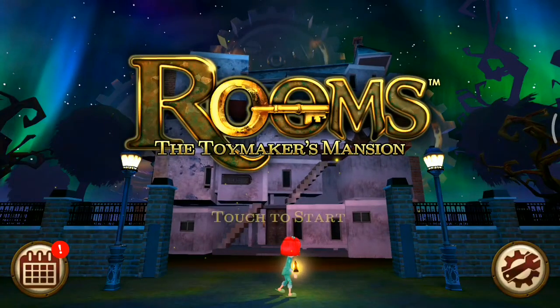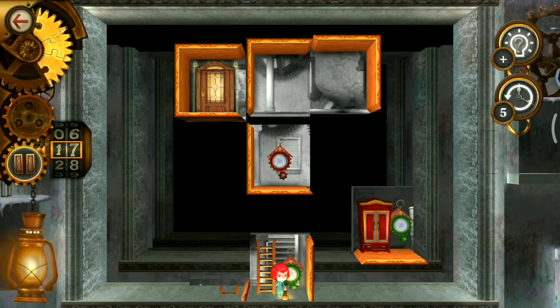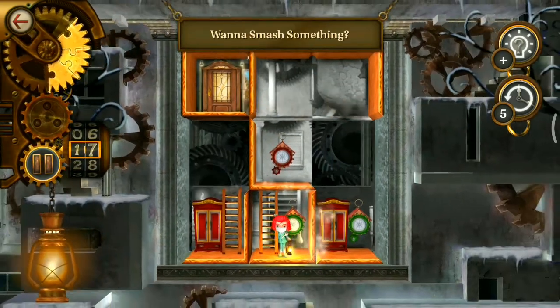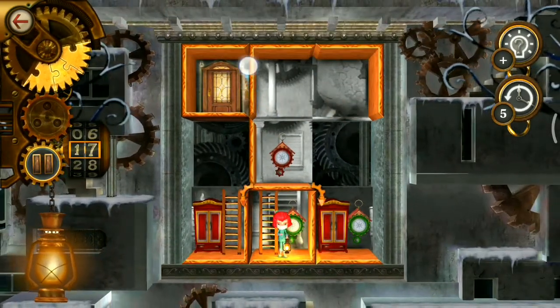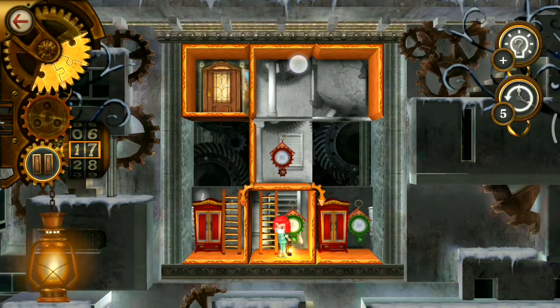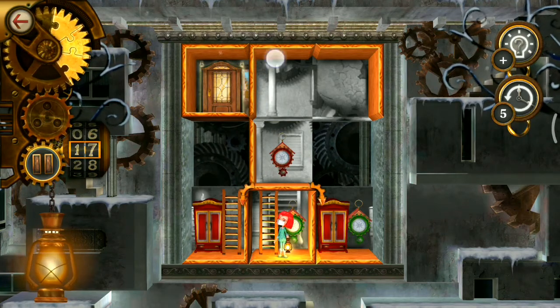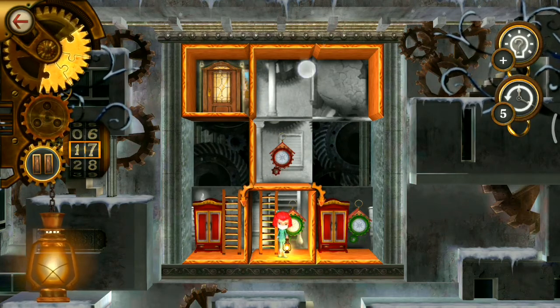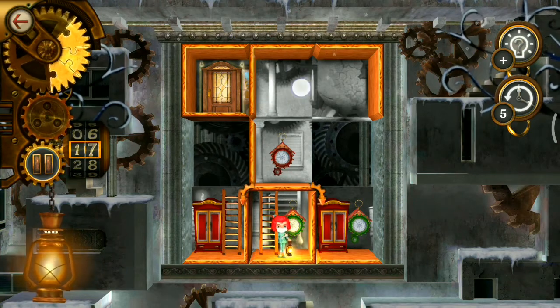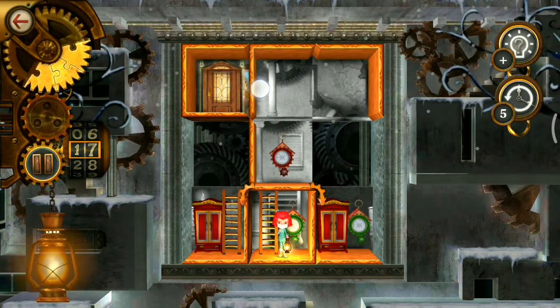Hello friends, this game is Rooms: The Toymaker's Mansion Distorted Mansion, and we are playing level number 10. The exit room has an opening on the right side, but on this right side the room has a wall on the left side, so we don't want this room here — we need to remove it so that we can create an opening for the exit room.